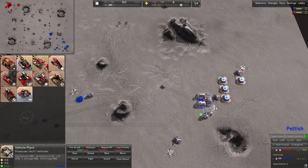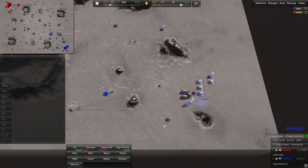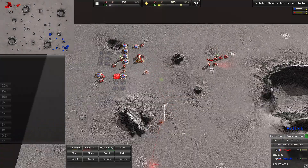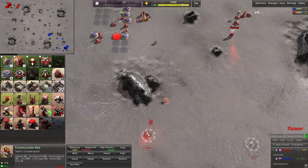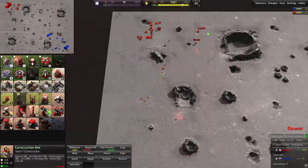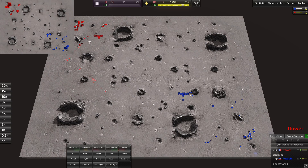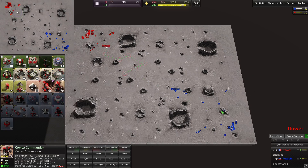Petish has two construction vehicles assisting his factory, one expanding down the bottom side of the map, and his commander's in the middle expanding forward. Flower's main base has two construction bots — it looks like they're assisting each other. He's going to start expanding down the southern side, adding LLTs and MEXes as he goes. His commander is mirroring Petish's position, slightly behind, moving towards the center capping MEXes.